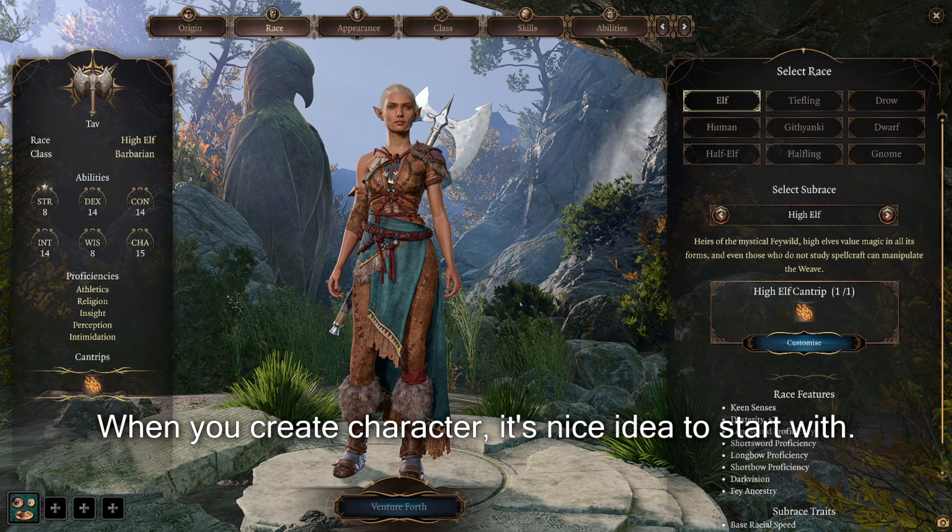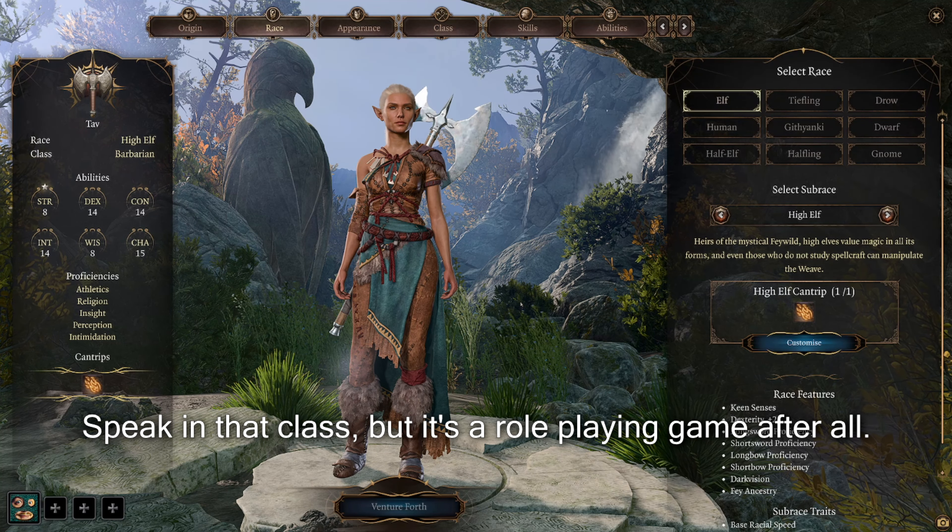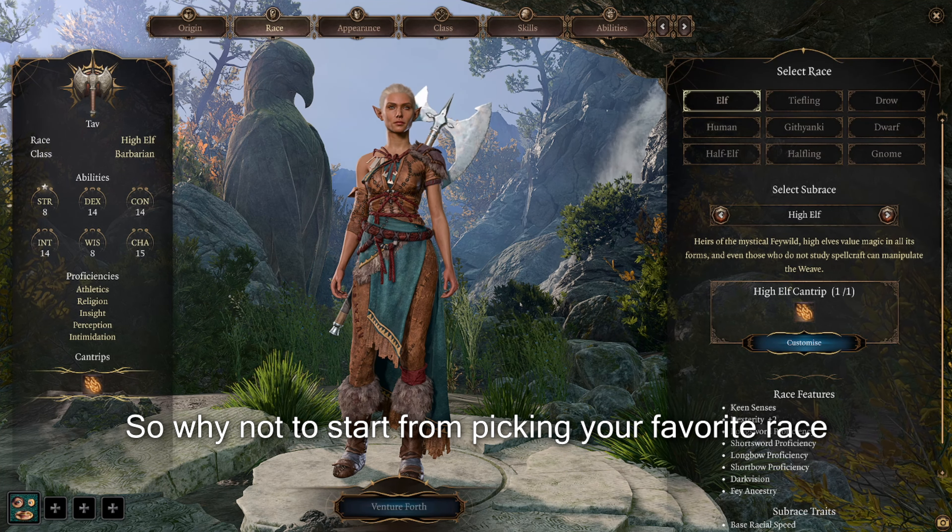When you create a character, it's a nice idea to start with picking a class. But it's a role-playing game after all, so why not start by picking your favorite race?